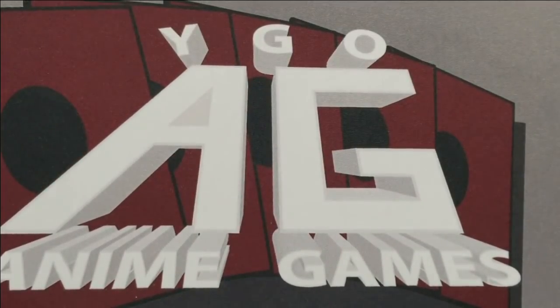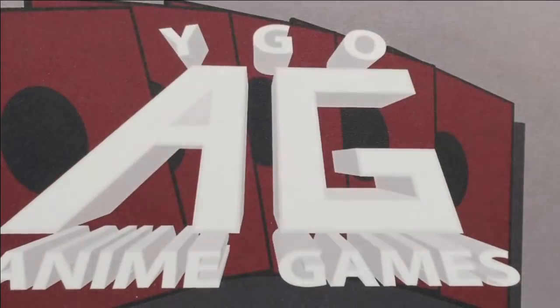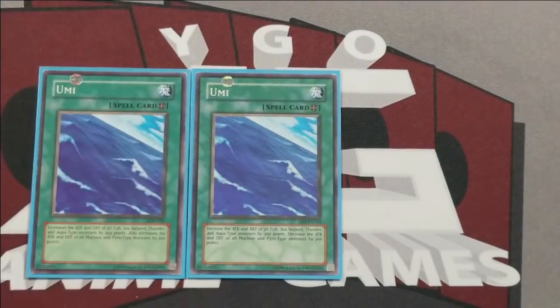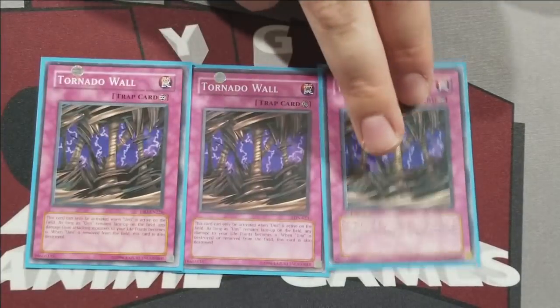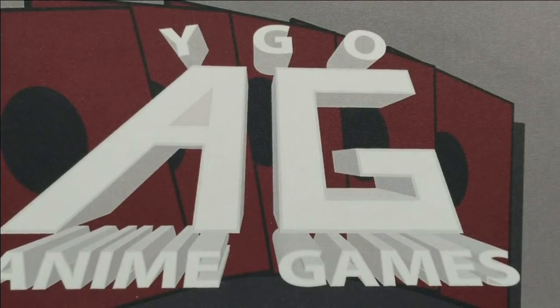Monster Reborn. Two of the ever-useful Pot of Greed. Two Power of Kaihin, a really nice equip for Aqua types. Three copies of Return of the Doomed. Three copies of Umi — with that Legendary Ocean workaround, he effectively has three Umi in total. It's not something we consider game-breaking, although it does make his strategy with Tornado Wall much more consistent. That also stands as his main defense, so helping get that consistently is something we tried to balance in the deck.